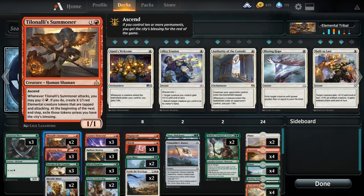This deck is surprisingly good when it goes off. I don't think I've actually lost with it yet — I'm going to knock on wood real quick for that one, because I don't think the deck is amazing amazing. I will definitely probably lose here and there. But if we keep the Tilinolee Summoner on the battlefield and get up to enough mana, then this deck just goes insane. So I really hope we can make that happen. Let's get into the gameplay!